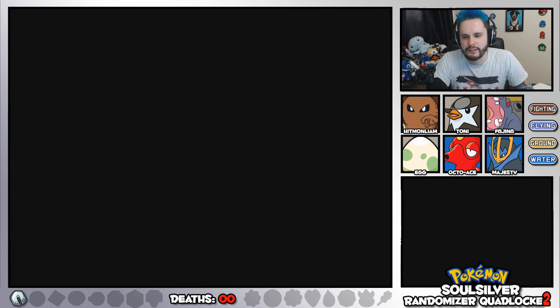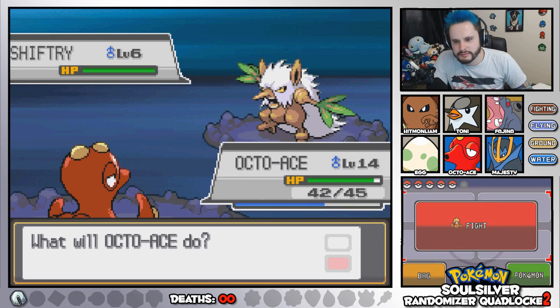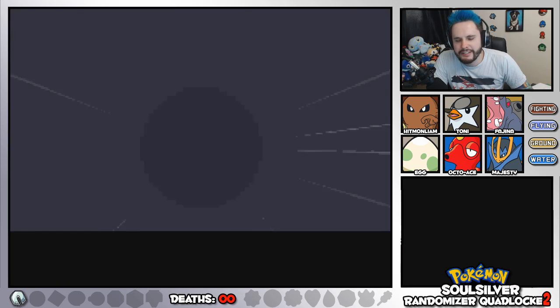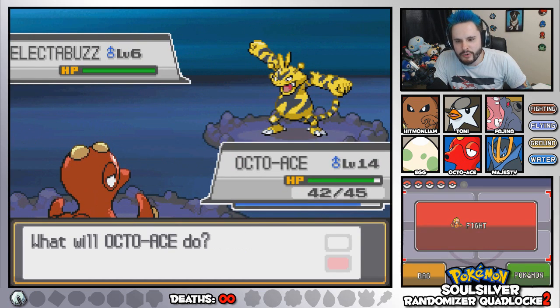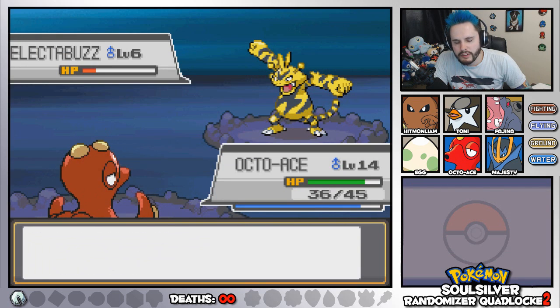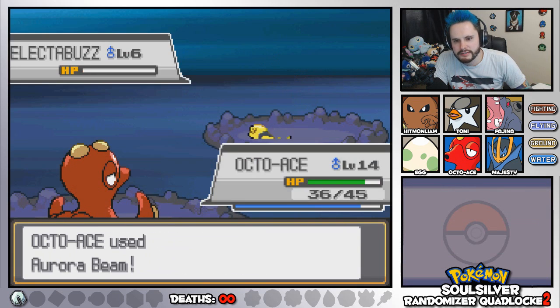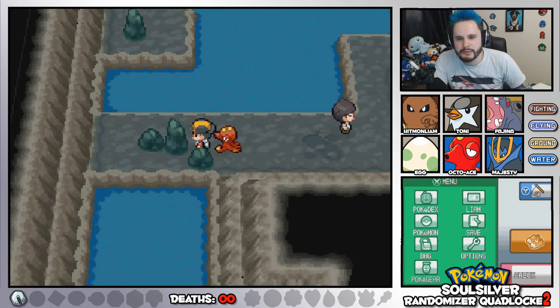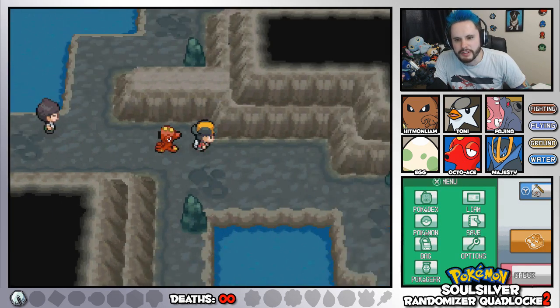Let's head over to the other side of the cave, which isn't the exit. Aurora Beam — we're doing great with these random battles. Ooh, Electabuzz. That Thundershot was pretty scary. Octo-Ace is level 15, my god. We're going this way — there's nothing down this way so we need to just exit.